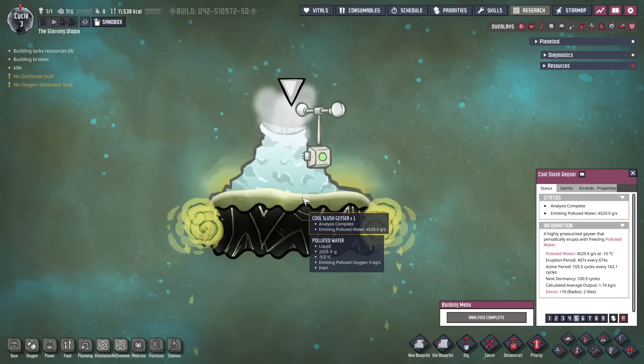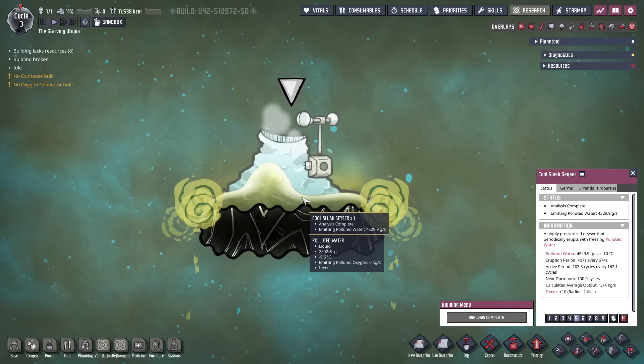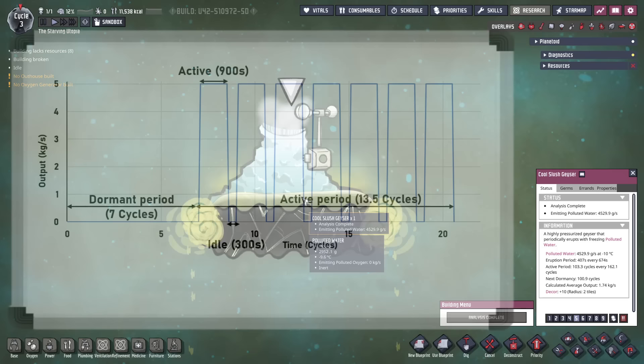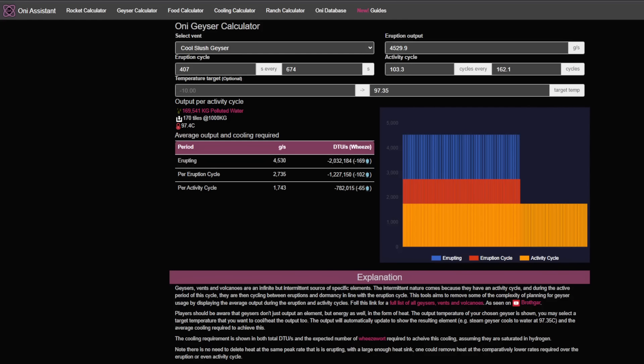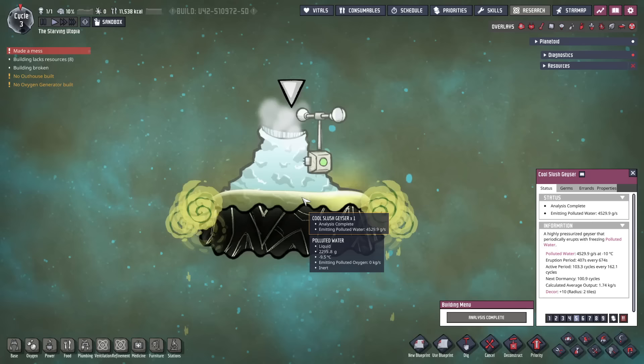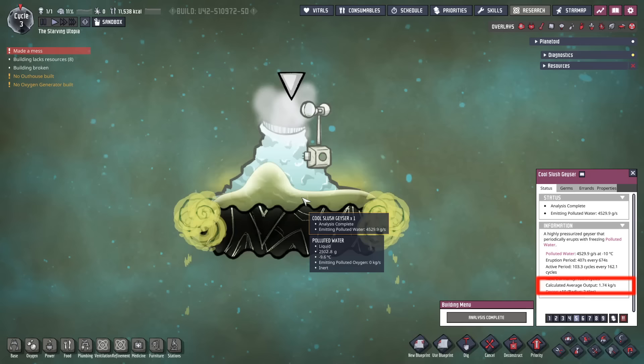In the Spaced Out DLC, data banks are also dropped which can be used for data analysis research. Usually the most useful number is the calculated average output, which can be thought of as collecting the entire output over a full period, but as if it were produced constantly with no stops. To calculate this, take the eruption rate and multiply it by the fractions of eruption period and activity period. You can also use the ONI Assistant third-party website to input the numbers and get the same results. My preferred way is to use the geyser calculated average output tooltip mod, which simply adds this number to the info card once analysed.